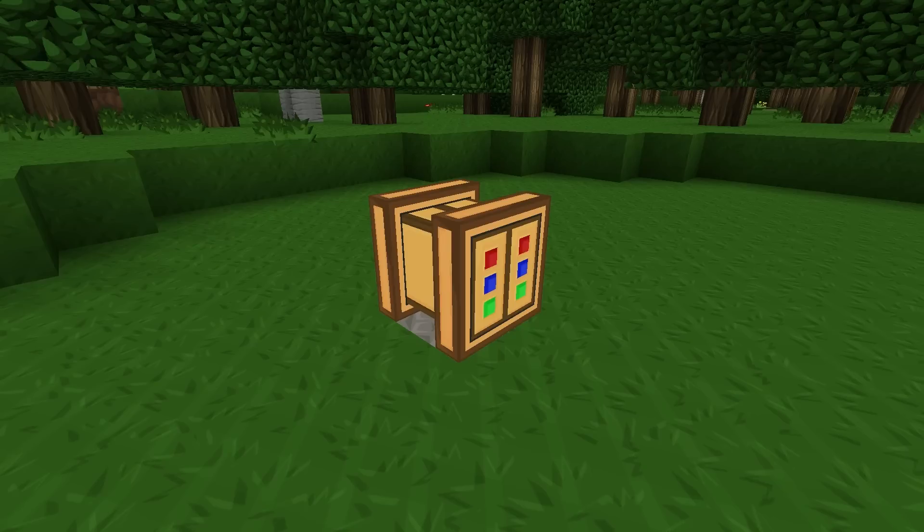Starting with the new machine, we are going to be building this - the centrifuge from the Forestry mod. It's not to be confused with the industrial centrifuge from the Greg Tech mod, as it has a slightly different use and works in a slightly different way. Being a Forestry mod machine, it uses BuildCraft power, whereas the Greg Tech one uses IndustrialCraft power. But it's nice and easy to build, so let's head on over to the workshop.